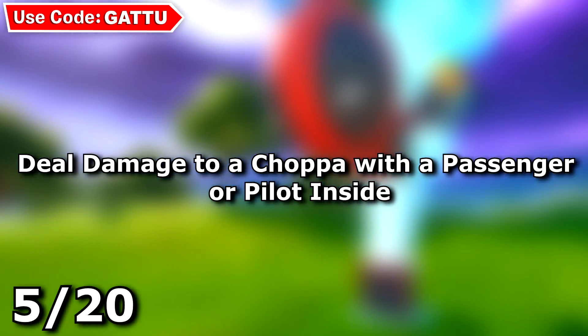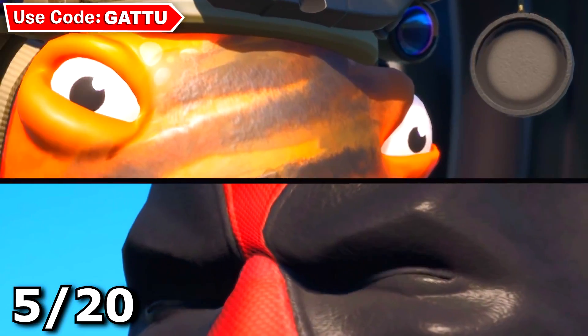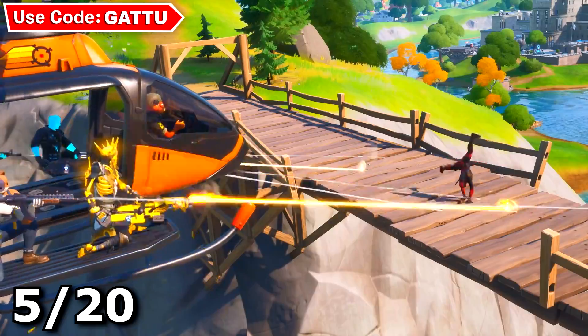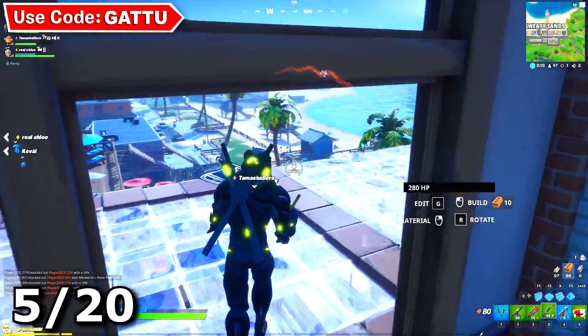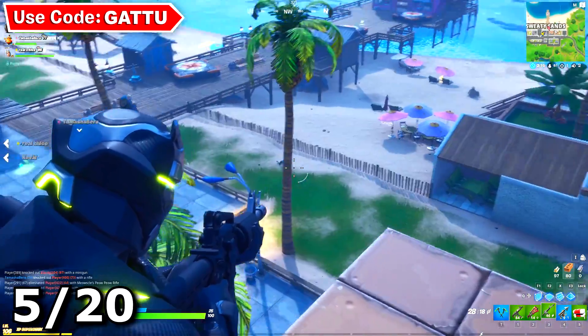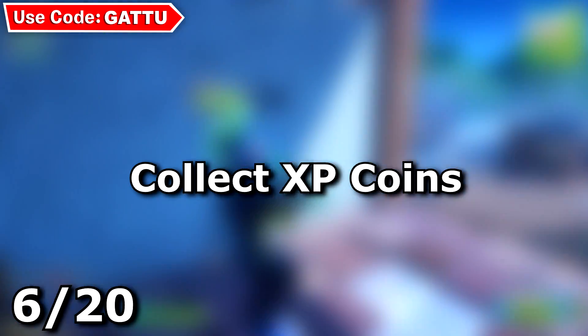The next challenge is deal damage to a chopper with a passenger or pilot inside. Go into a squad game because there's always going to be a squad inside a chopper. Wait about five to ten minutes, spot a squad in a chopper, and deal 100 damage to it — that's literally just two shots.